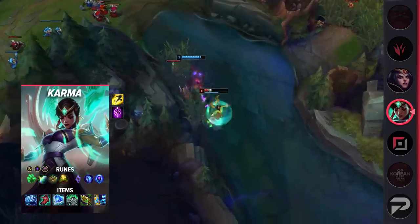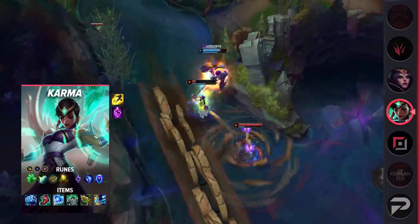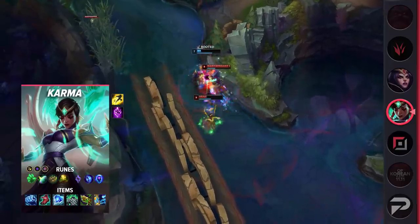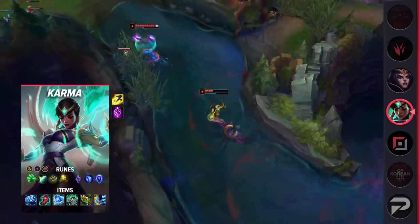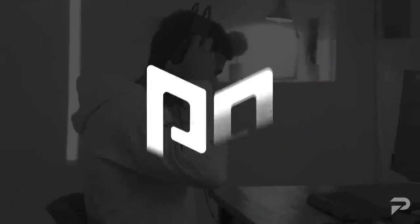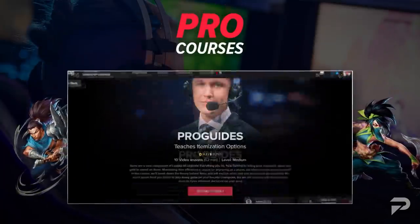Attack speed can go criminally underrated, and you might even be wondering why you need it. Your main focus of this build is to not be going AP. While you do build some, what's more important is your ability to dominate lane and pick up farm. Attack speed makes trading easier and also assists in your last hitting — picking up minion kills is equally as important as bullying out the enemies to build the lead.